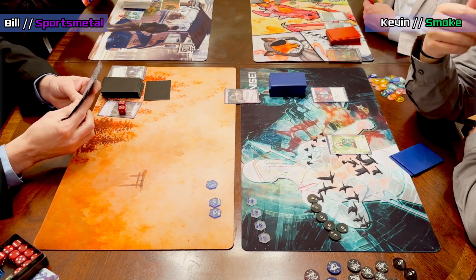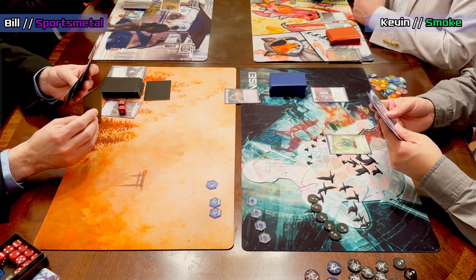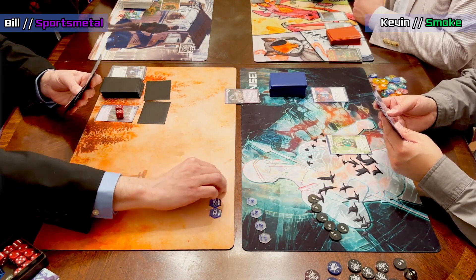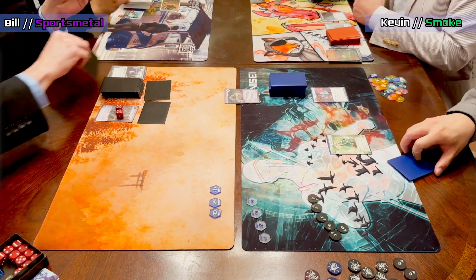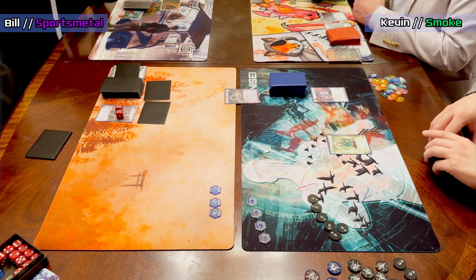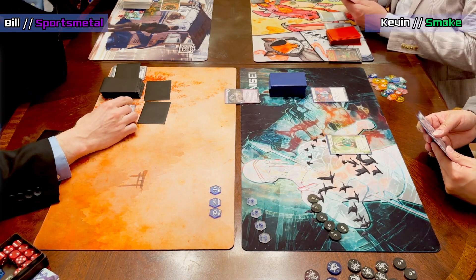There have been conversations about what card makes the most difference for a corp win rate, and I'm convinced it's Rashida. If you fire Rashida in the first three turns it makes such a big difference. Bill's turn was install ice on R&D and HQ, play a Hedge Fund, then discard a card from the overdraw — almost like an old-school ice-ice-hedge but on turn two.